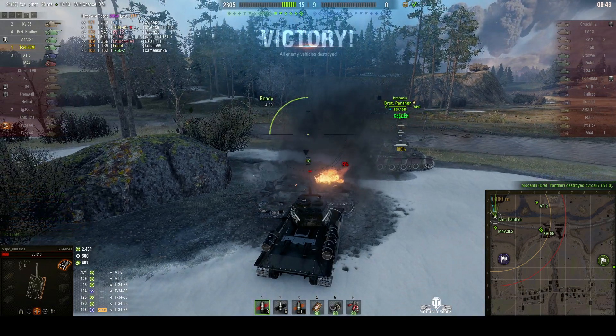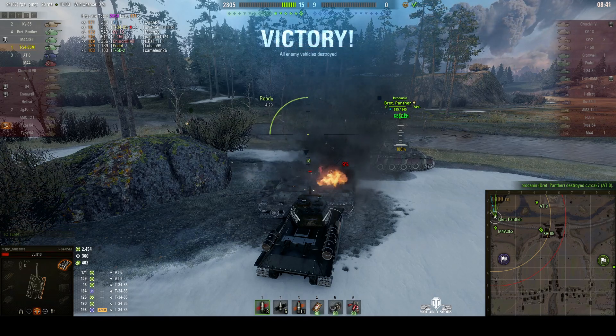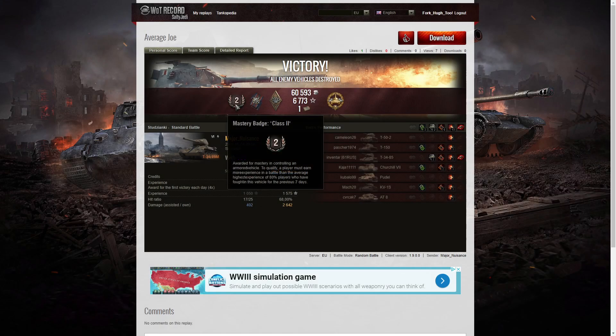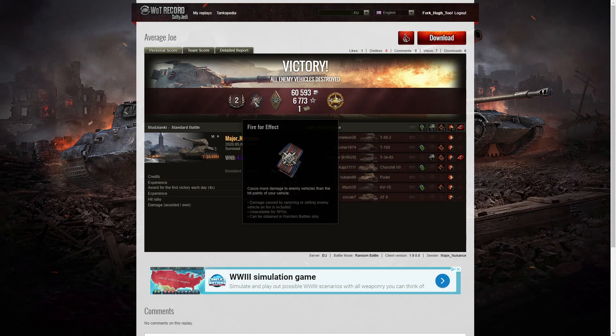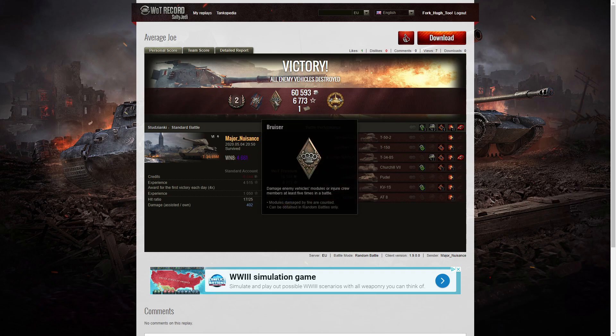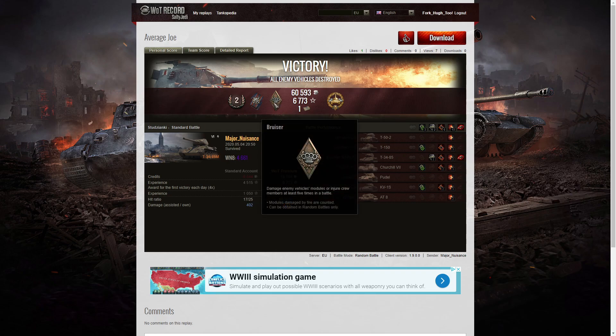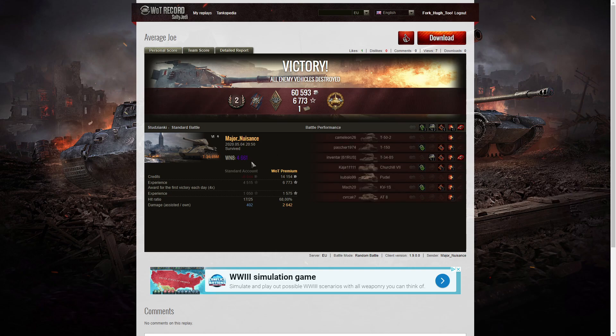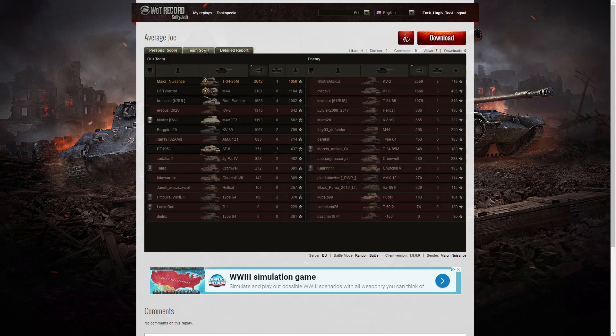Not a bad action — 2,454 recorded. Let's have a look and see exactly how we got on. It was only a second-class tanker for Major Nuisance in the T-34-85M. I managed to get a fire effect for doing more damage to the hit points of my own vehicle, and a bruiser medal for getting at least five critical hits — six in that one. I did get the high caliber for doing the most damage in the game, and my WN8 was 4,661. Highest damage: 2,642.